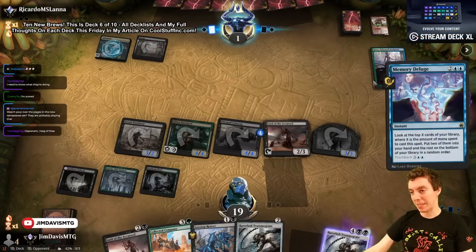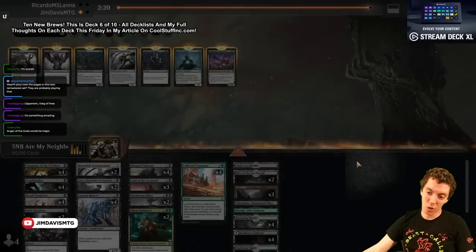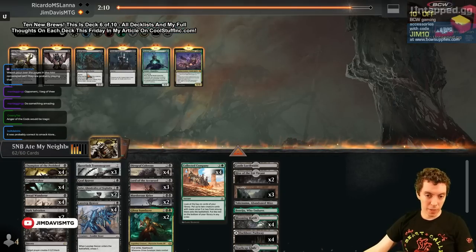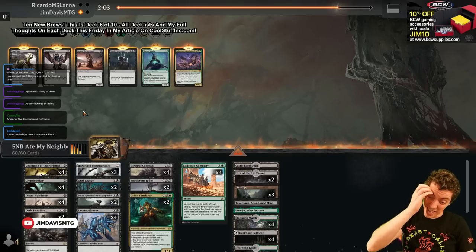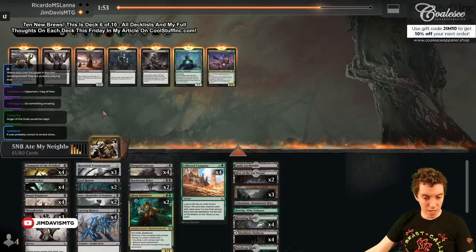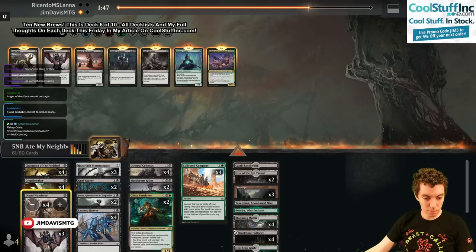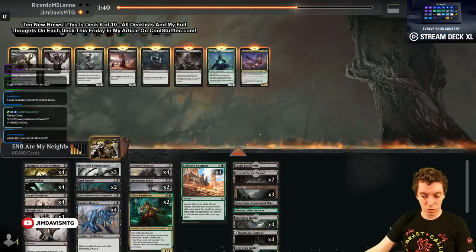I had a cool deck I called Fishy Grixis back in Standard when Kiora and Nicol Bolas Dragon-God were in Standard — that deck was gas. Fishy Grixis, go look it up on YouTube. Some sort of weird Grixis deck here. Let's bring in a Razorlash — the Reaver kills planeswalkers, bring that one in. I'm gonna shave the lord so I got Masterful Replication probably post-board. I think I want Thoughtseize — cut the Salvations because I don't play many creatures. Bring like three Thoughtseizes and shave a creature.